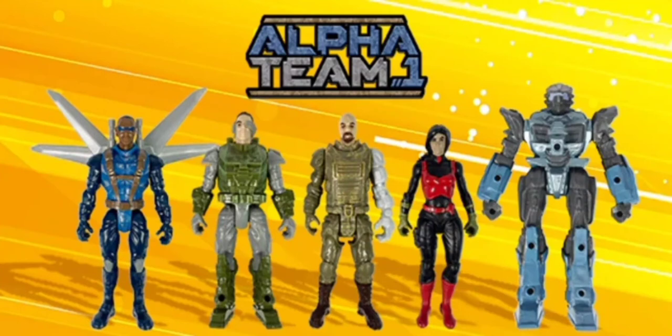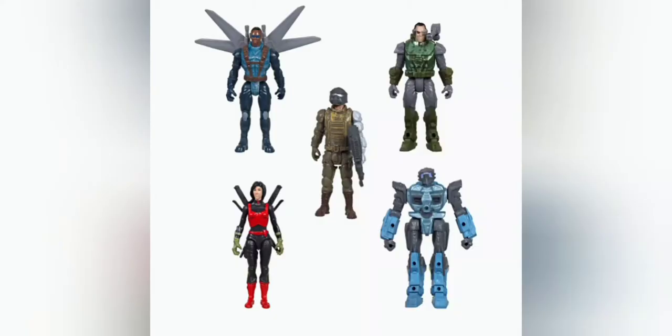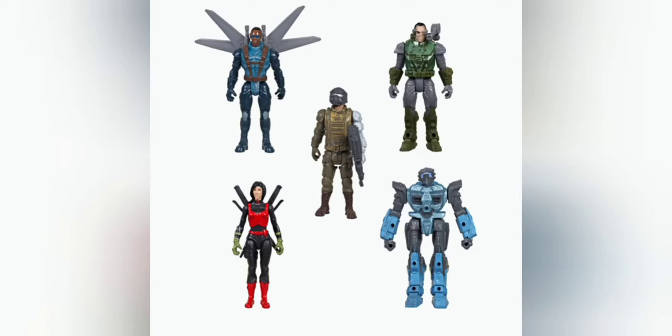The human side of this is the Alpha Team 1, and there's five different characters here. There's the leader, the heavy weapons guy, the robot that's being driven by a pilot, a flying guy, and of course your ninja chick. Always cool to see a big team like this, and this is just one side.